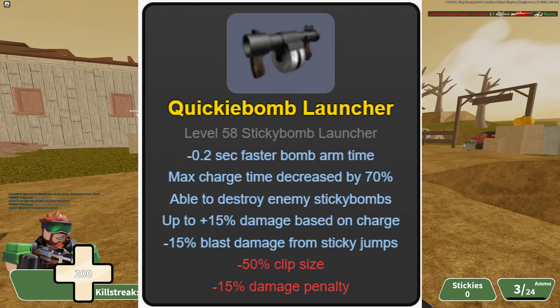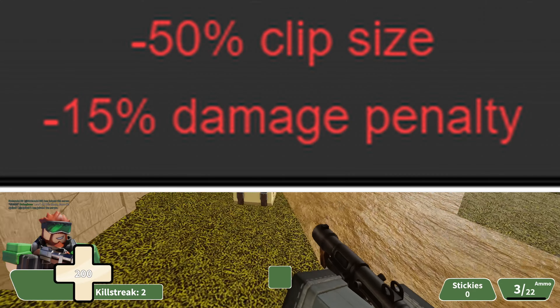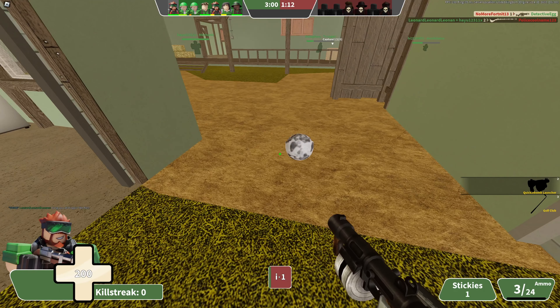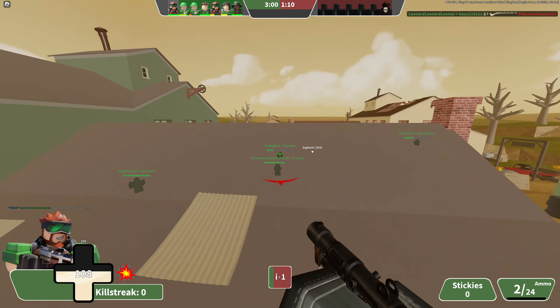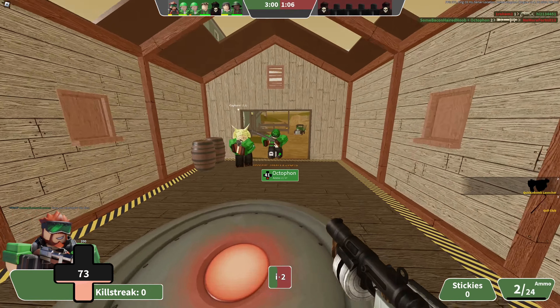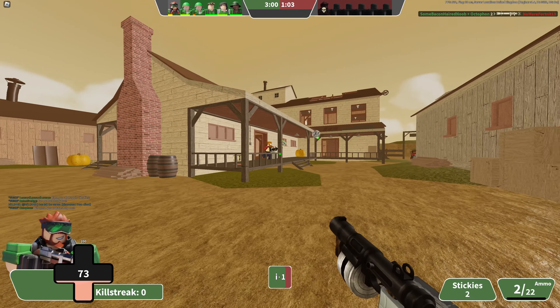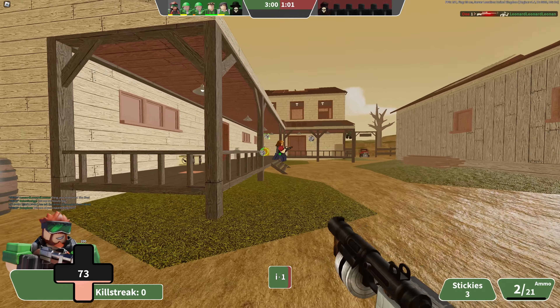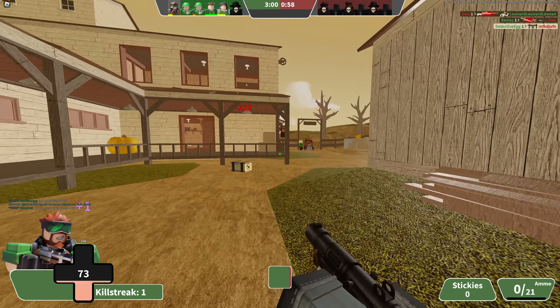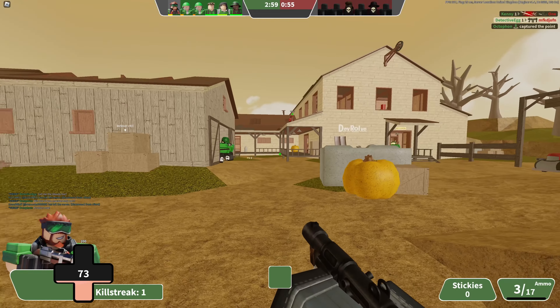Number 5: Quickie Bomb Launcher. Essentially, how it works is that you trade a bit of damage and half your clip size for extremely quick placing. I won't be bothered to list the stats, so here they are on the screen. This weapon is extremely unfavorable for sticky spamming, as you can only place 4 stickies, so it favors a more offensive playstyle — using the Quickie Bomb more like a primary than a secondary. You're using it all the time and swapping out your primary for something like Spire Boots or Galloway Greaves if you plan to sticky jump.